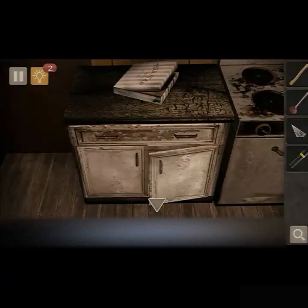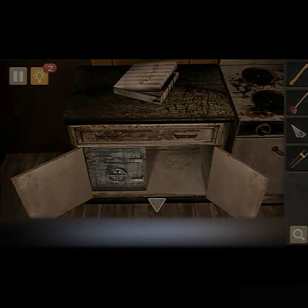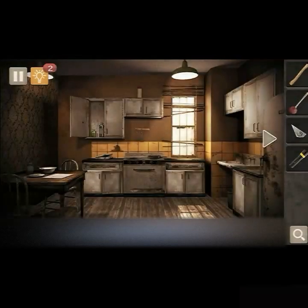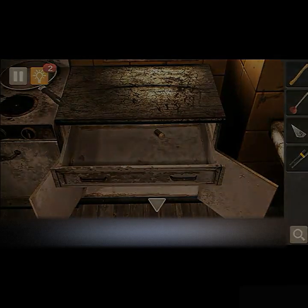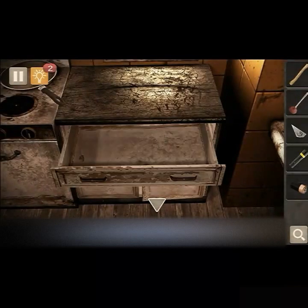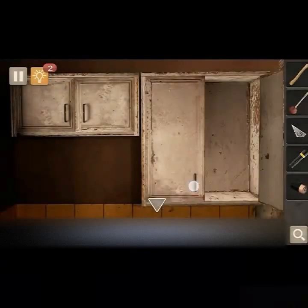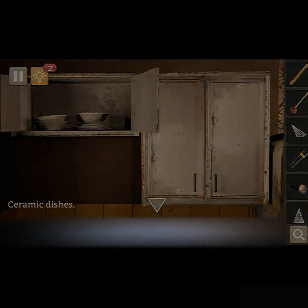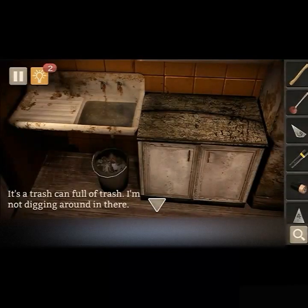Now that we have that — pizza box. And here's a code, so we have to figure out what the code would be. Same thing — it's going to be somewhere, we just have to find it. I tried to click on the oven and it took me back there, interesting. Doesn't seem to be anything in that one. There was a battery there — I almost missed that. There's another shard of glass with a number on it. It's all trash — a trash can full of trash, I'm not digging around in there.